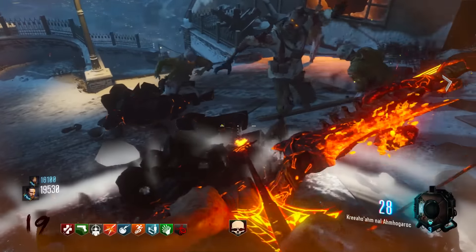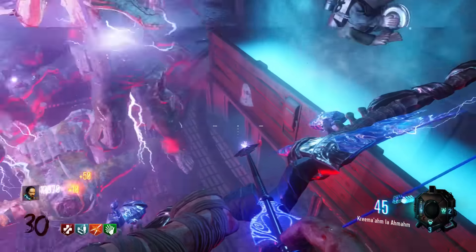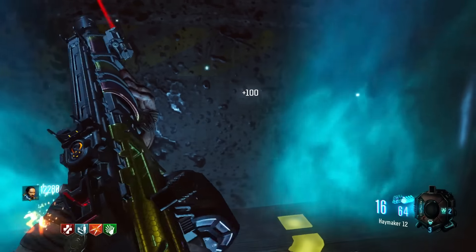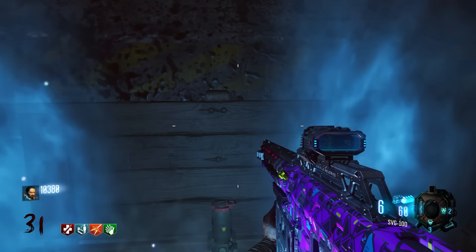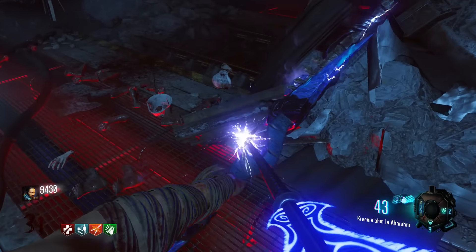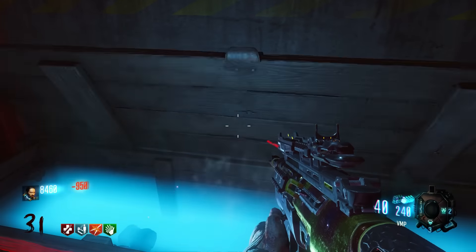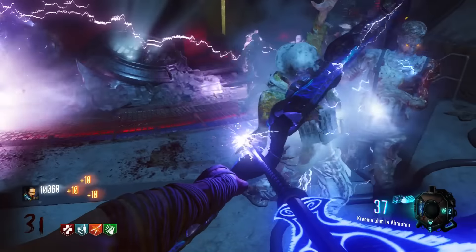One idea I had is maybe we could have four elemental weapons — a shotgun, a sniper, an SMG or assault rifle — and depending on your playstyle you pick whichever one you want. Each weapon shoots upgraded bullets with its own unique ability, and just like the staffs let you revive people, you'd have a couple of shots to deal crazy elemental damage. I think that could be pretty cool. I really want this system to come back — I think the community would love it and it makes playing that map a lot more enjoyable.